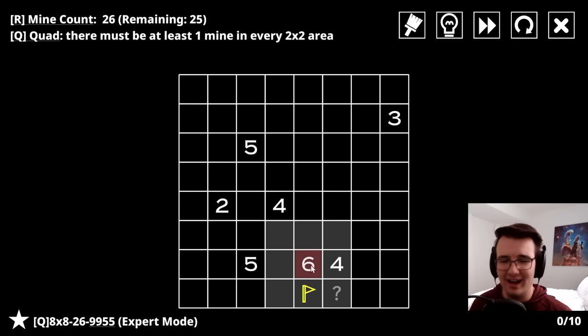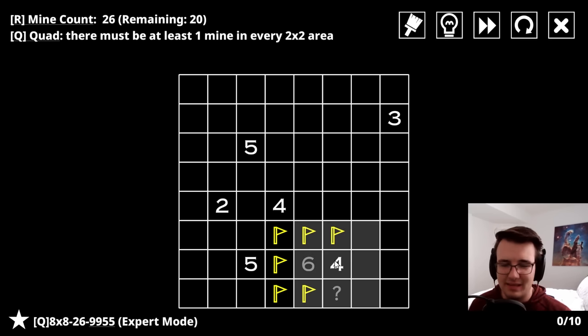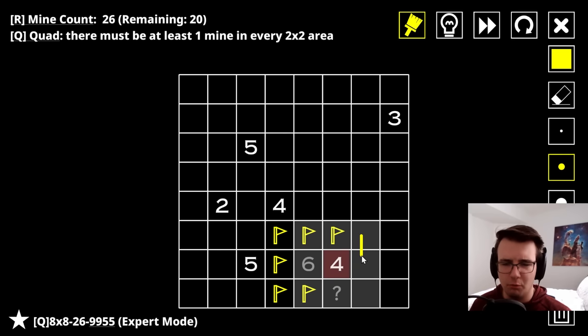I do have a six here with six unmarked cells, so I guess they all have to be mines. I have a four which tells me one of these three is a mine - but think about what would happen if this were the mine: then neither of these would be mines and I would have a two-by-two with no mine. Which means this cannot be a mine, and one of these two is a mine.